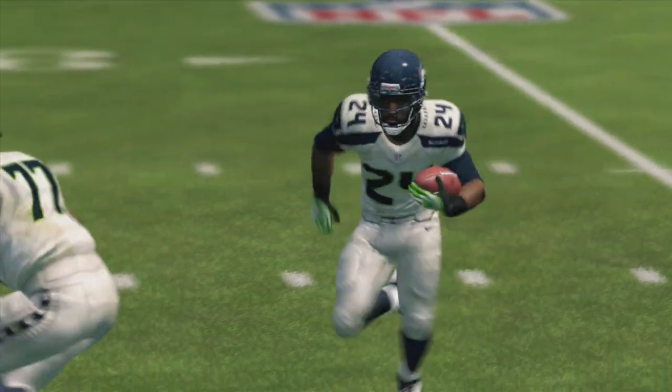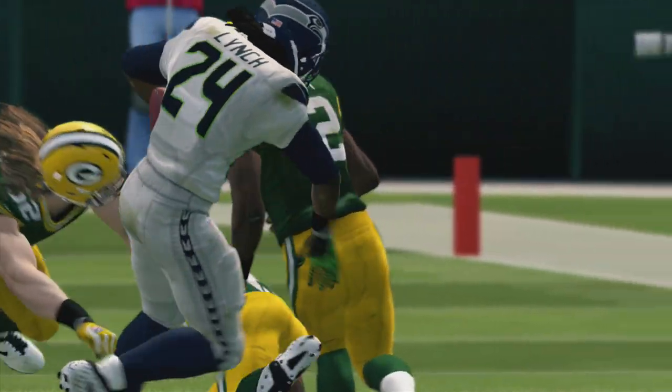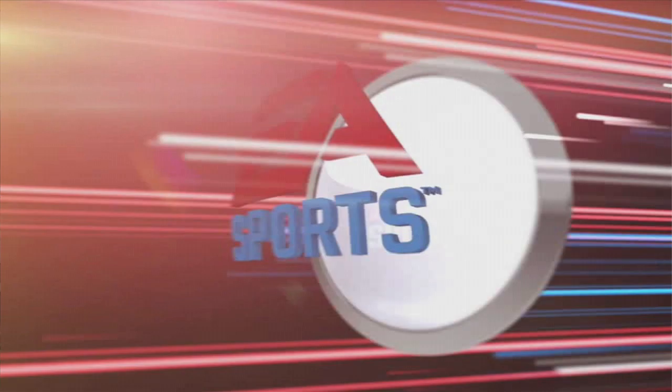Well, that was a nice run that time off tackle. This is a bread and butter play in the NFL — it's about power running. Can your offensive tackle make the block? They freed up the running back, so he had a chance to get into the secondary and make a nice run out of it.